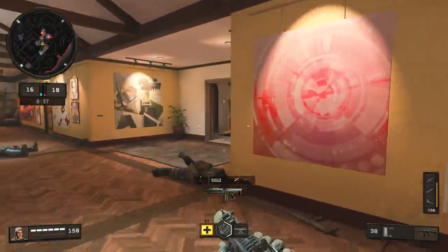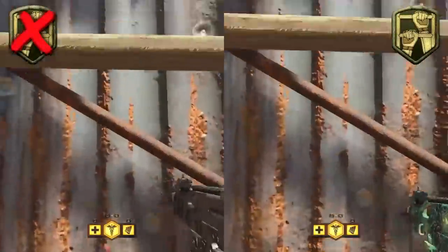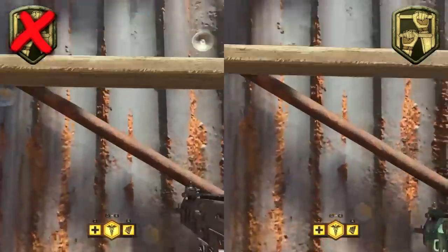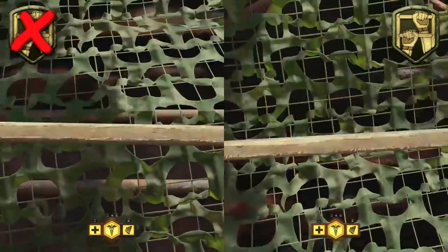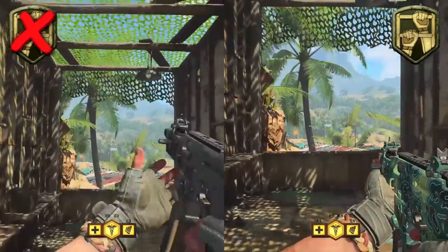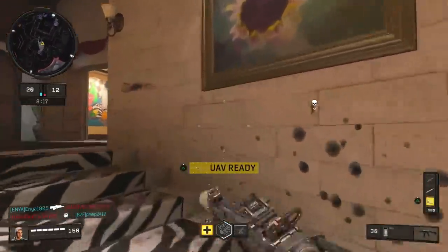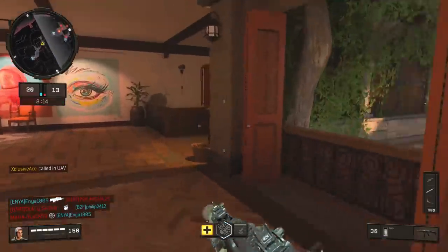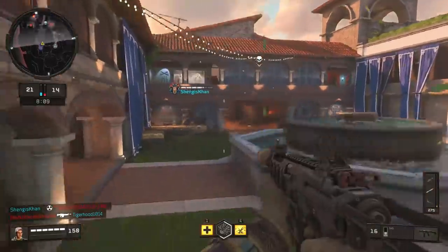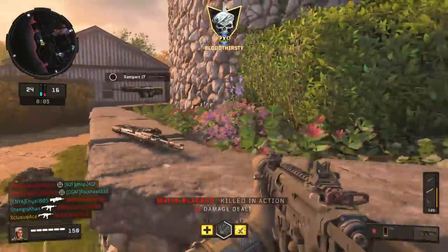Next, the perk description says dexterity allows you to climb faster. I went to what I believe is the longest ladder in the game currently — on Firing Range up to the sniper's nest — and dexterity is definitely helping here. It allows you to climb up faster; it's not by a massive amount but it is noticeable. However, there really aren't too many long ladders in this game, so most ladders are so short that you can just jump and completely skip them by mantling up.